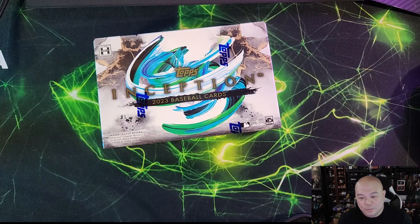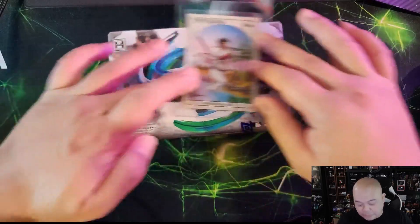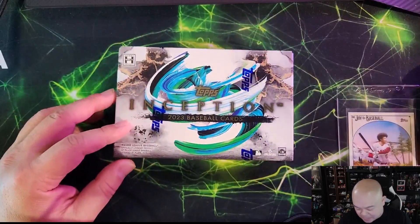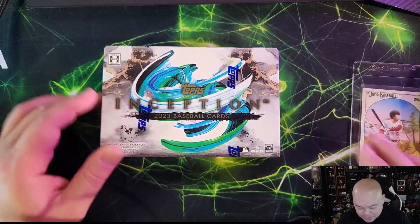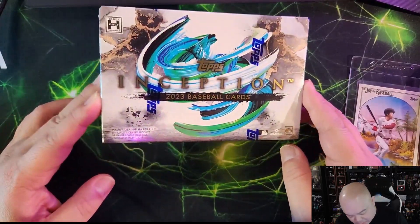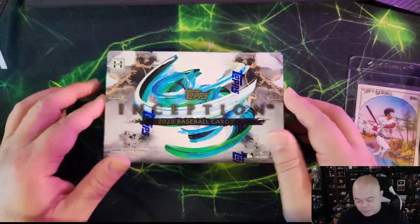We're going hunting today. We got one box of this and I got another one coming along as well, so we'll start with this. I need some good juju — so I brought along a good friend, we got Shohei here in his fro, to get some good luck on this box. Let's go — one pack, seven cards in this, it'll be a short video. Let's go!